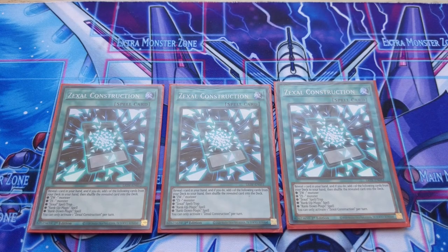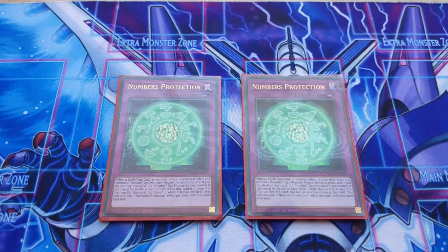Zexal Construction is a Normal Spell that is played at three — it's mandatory in this deck. When you look at what it does in detail, it basically lets you win the game. In any other deck it would probably be banned outright for being too powerful, but in a Utopia deck it is absolutely mandatory. Play three copies or go home — it's that powerful and cannot be understated.